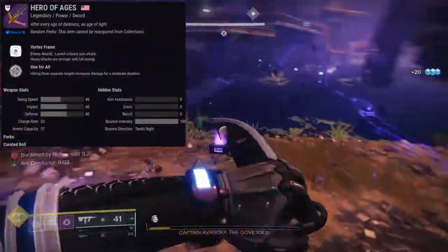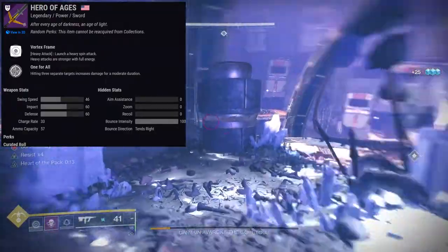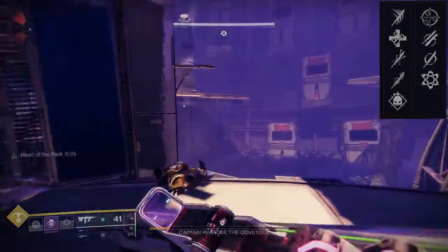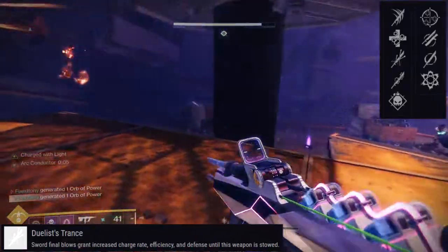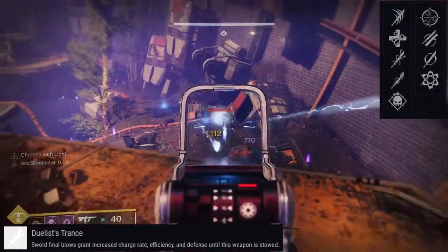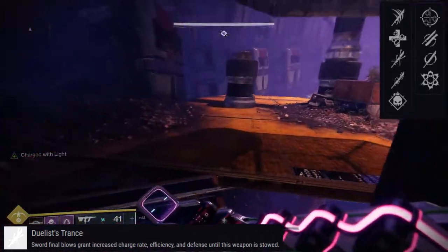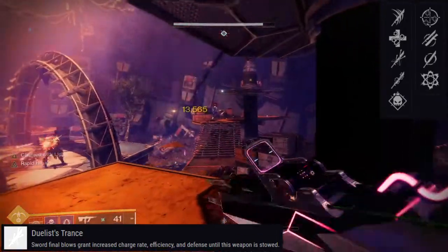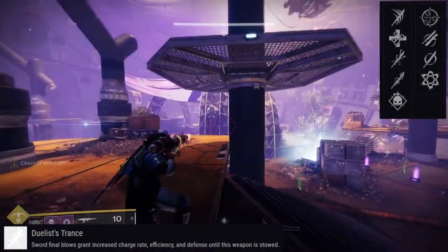Last but not least, we have Hero of Ages, which is a sword — a vortex frame as well. It looks very cool. The perks on the other hand: first column has Relentless Strike, Unrelenting, Duelist's Trance, Tireless Blade, and Demolitionist. For the second column: One For All, On Guard, Assassin's Blade, and Chain Reaction. The combination I was thinking about was Unrelenting and Chain Reaction — will Unrelenting proc off of Chain Reaction kills? That's the one I'm really thinking hard about. Relentless Strikes and One For All would be interesting, but for One For All to be active you have to hit three separate targets, which is not ideal.